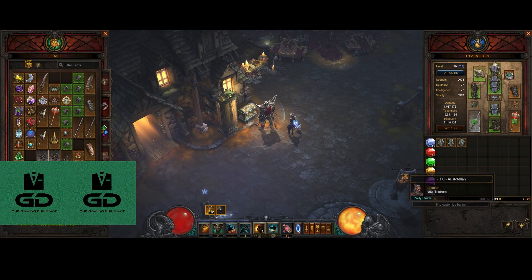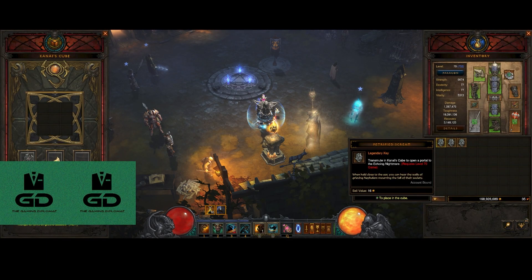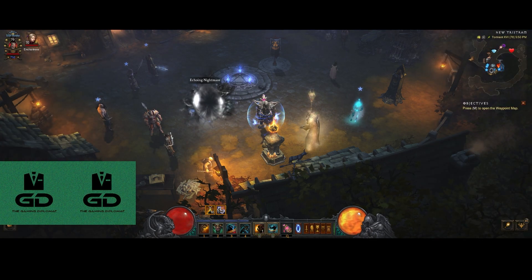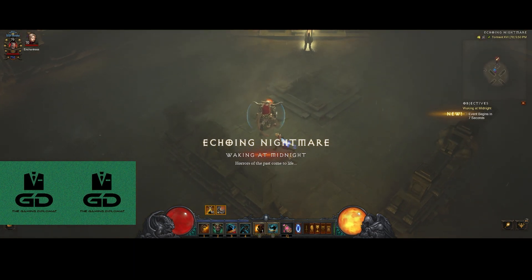Hello everybody, it's the Gaming Diplomat, also known as Aristotelian in the Diablo franchise. What I'm going to show here in Season 27 is something that was previously introduced in Diablo 3, which remained from a previous season. This is called the Echoing Nightmare.